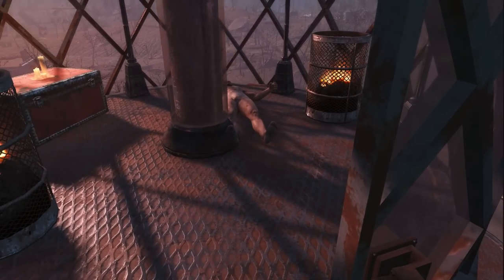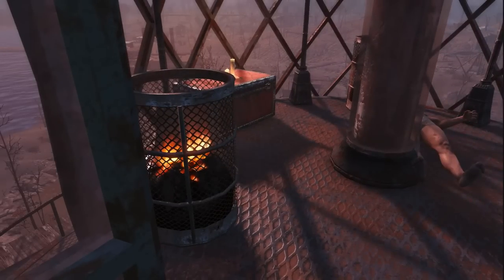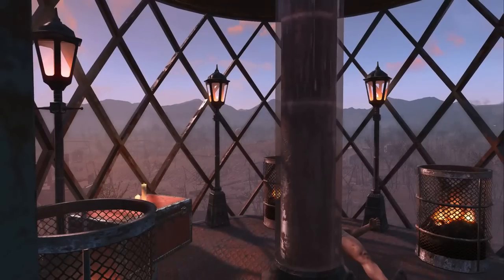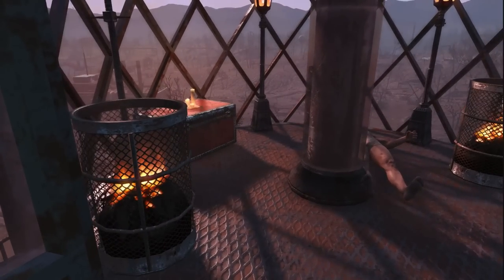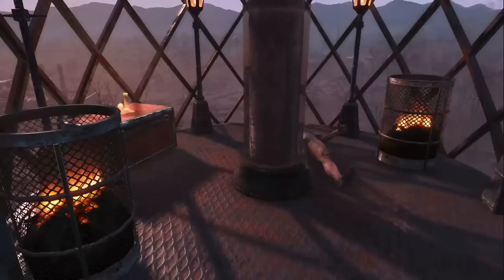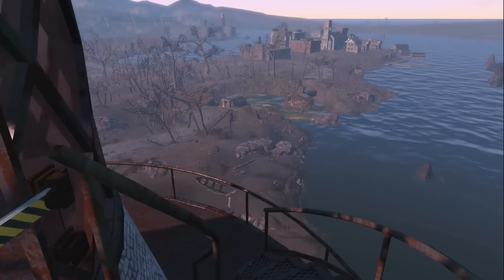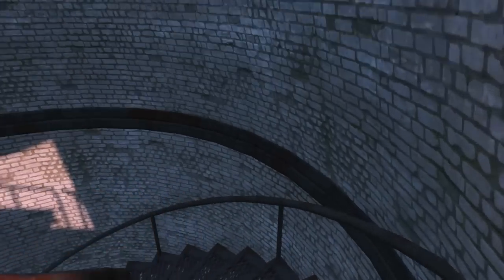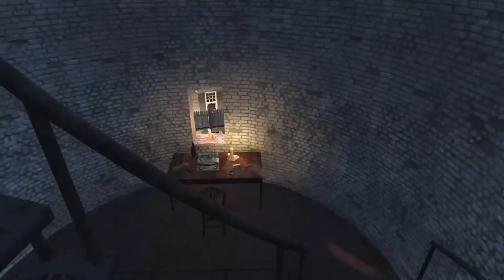Let's move on up to the lighthouse itself. There's that dead body I can't seem to get rid of — I don't know how many times I've thrown him in the ocean and he keeps coming back. I now consider him the mascot ghost of the lighthouse. Regenerating corpses are the bane of settlement building. A few more storage items in here as well as some lamps to light up the lighthouse. It actually glows slightly at night. The lighthouse is actually my favorite element of the settlement property — none of the other settlements have a unique landmark like this.